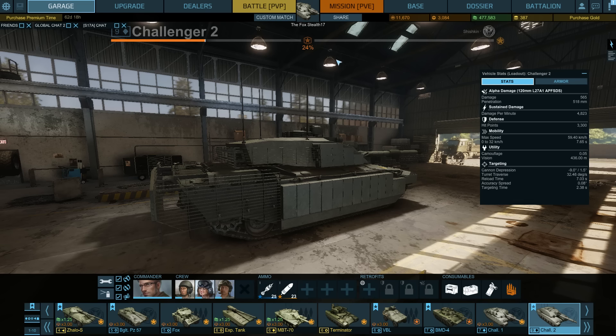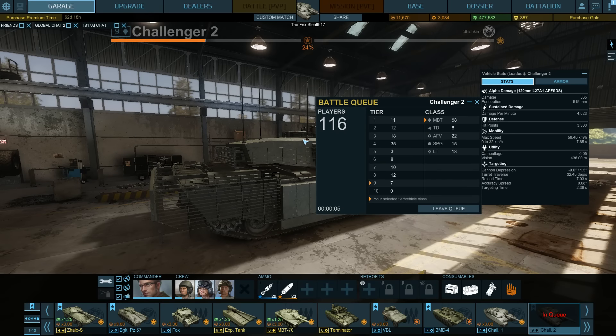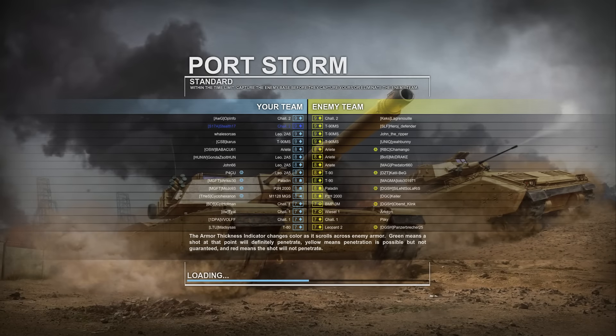Enough about the numbers — let's show you how this thing performs in battle. Disclaimer before PvP: it's going to be rough, I am not that good with this tank yet. Joining Tier 9 PvP matches can take a long time because not many people play Tier 9 PvP. The map loading is Port Storm. I have a Challenger 2, a 2A6, and a T90MS on my side, against three T90MSs and one Challenger 2.